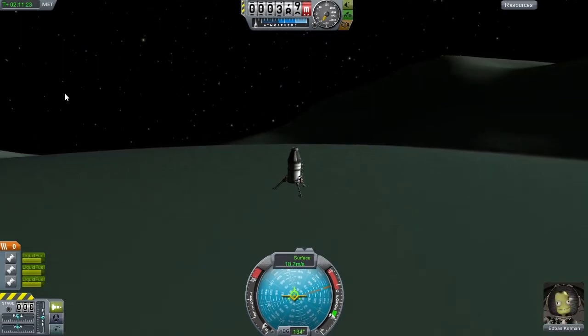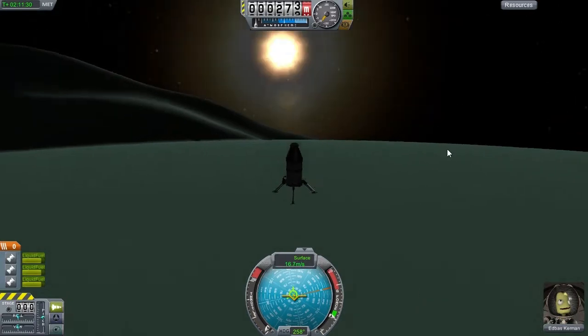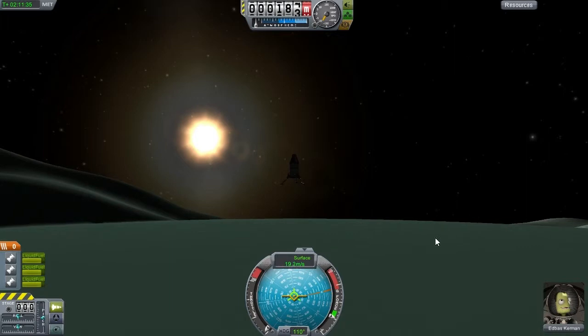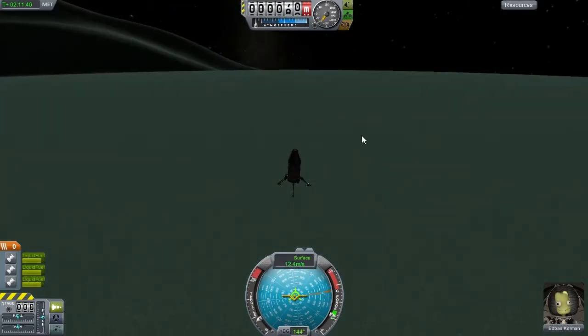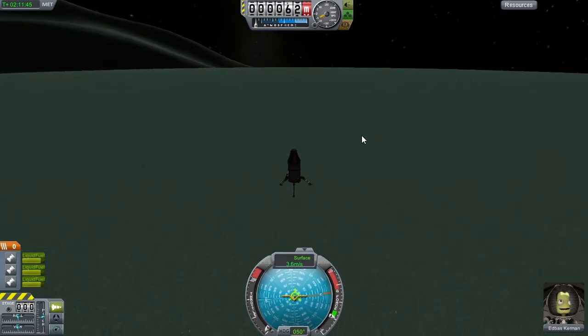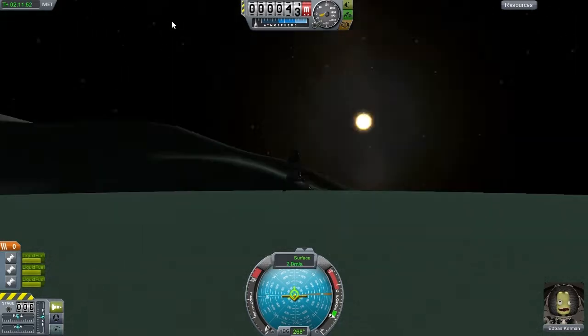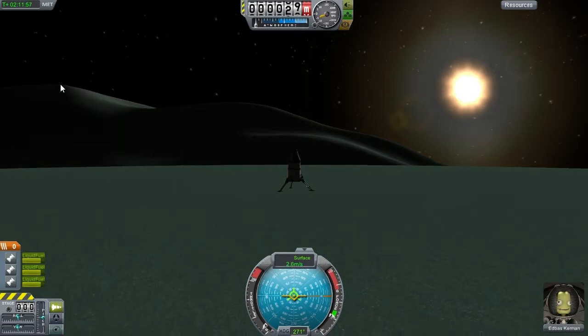Reducing speed again — this is why Minmus is so easy to land on. Everything goes really, really slowly. I'm not firing any engines at the moment and I'm just falling very, very slowly, gently falling towards the planet. Gently is quite fast, but here I can just fire the engines, slow down a little bit, and everything is fine. This is because Minmus is so small — it has a very low amount of gravity. You need hardly any fuel to land on it and you have a lot of time for any corrections.